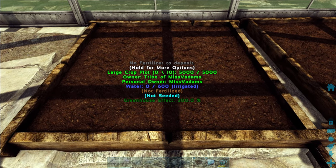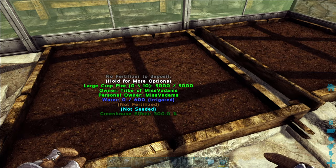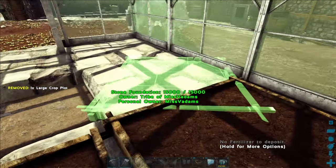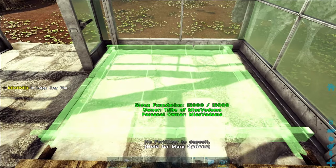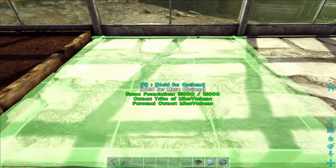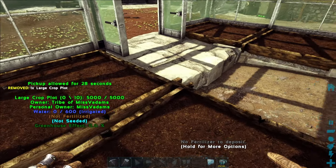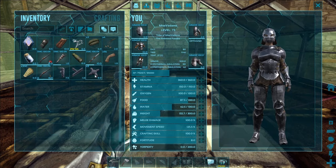Now we can see it also says not fertilized, not seeded, and water zero out of 600 irrigated, so we need to make sure this is properly irrigated so that water fills up to 600 out of 600. For crop plot size, you have small, medium, and large options — I would always go with the large because you get a higher yield and it's only slightly more expensive. I'm also going to grab some pipes and a tap because we need to hook up our greenhouse to our water network. I'm going to put seven plots in to leave a little bit of a walkway.